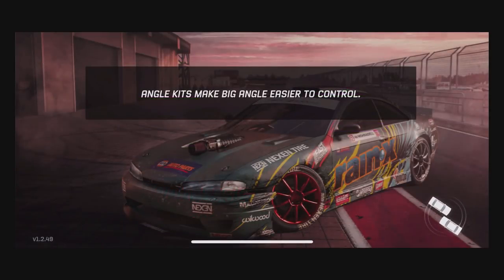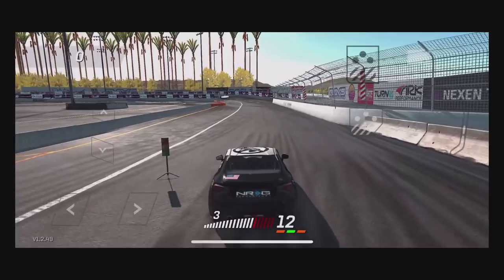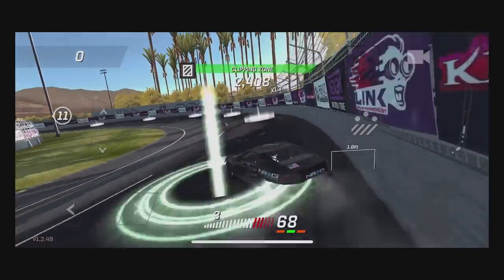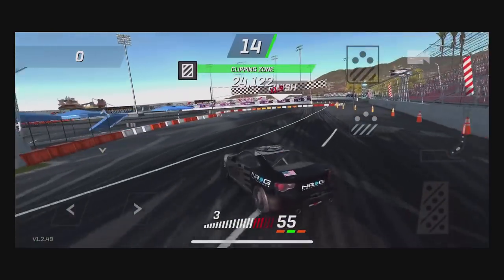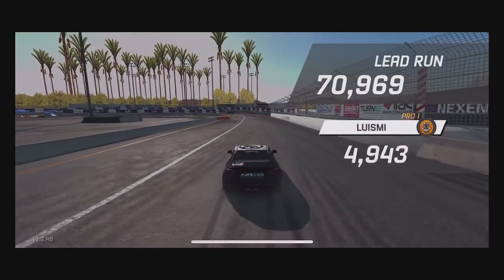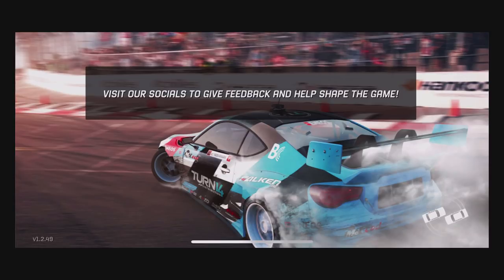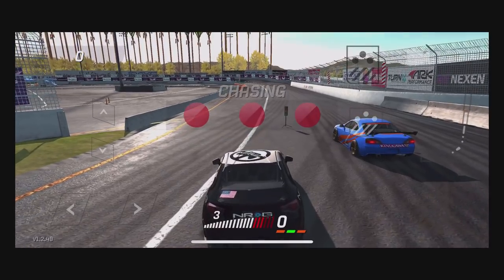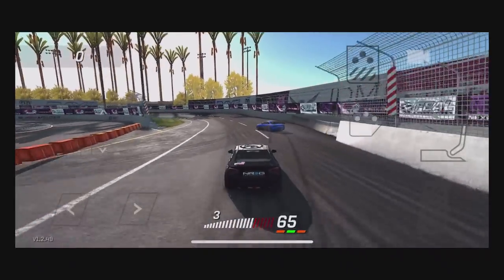We are going to get a rematch with this because it's a pretty close battle. We're right there even with a low power deficit — a few hundred horsepower short. Kick that in, run the wall, stay nice and high. We definitely upped our game on this final run, throwing in some major points — some 70,000-point wall run. We're definitely going to be able to take the win on this one. Goes to show you don't need an incredible amount of power to do this; it is quite possible with 400-and-some horsepower.